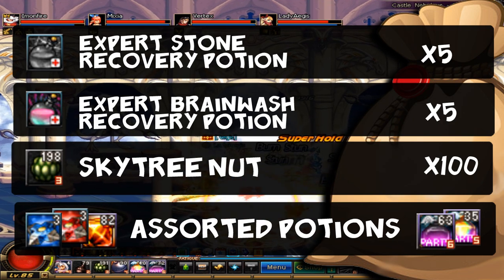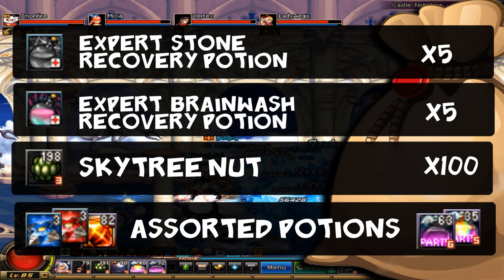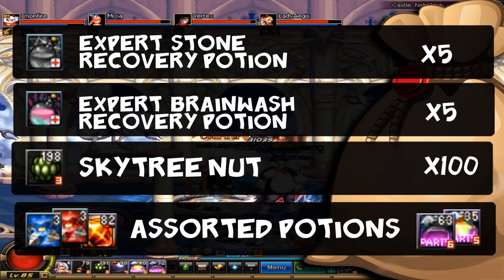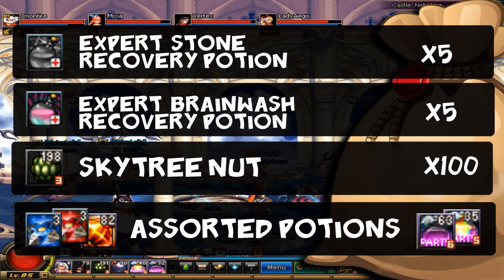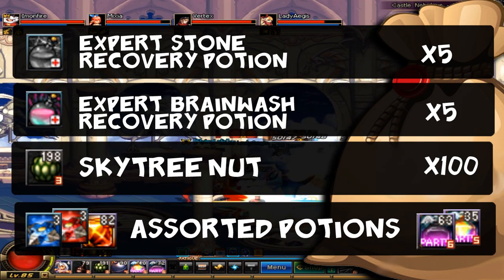The stone recovery potion is necessary for the final boss battle, which casts his ultimate skill that can stone you for upwards of 40 seconds and is incredibly hard to dodge. The expert brainwash potion is for an attack that the mini boss casts, which can nullify all of your controls. The Skytree nut is not necessary but might be helpful for some of the rooms in here.